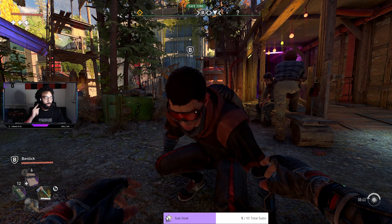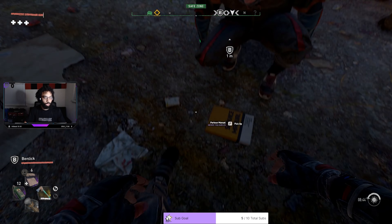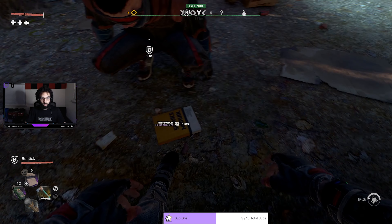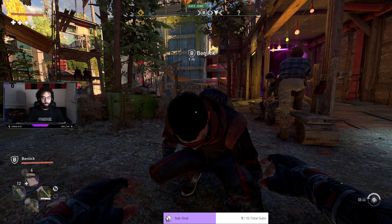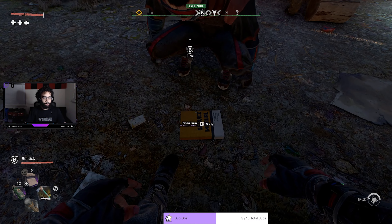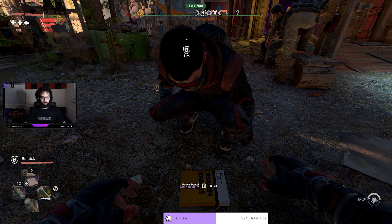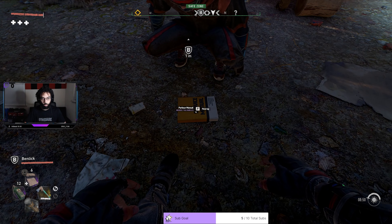Once we hit go, we're both going to grab it at the same time and it's going to dupe it for us. Right now it's four, so I'm only going to pick up four, then I'll have him drop his so it becomes eight, then we'll both drop and keep going. So you ready, Billy? Yeah, let's go. All right — three, two, one, go.